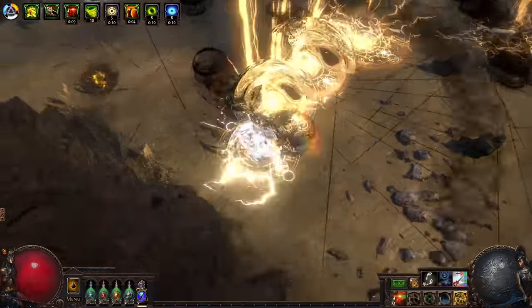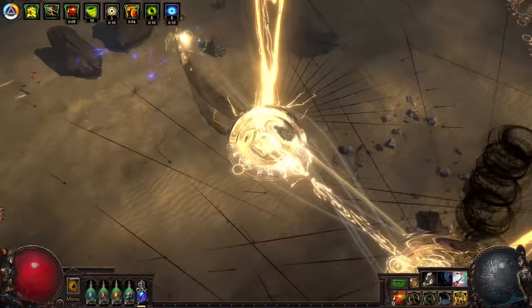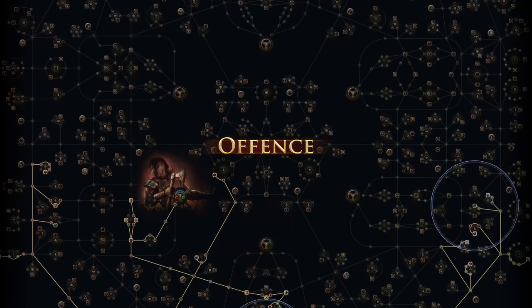To summarize: we're attacking, which triggers Lightning Warp, which has no duration and a tiny cooldown, and we're teleporting where we attacked. Repeat and we have a true zoomer. So how are we reaching these specific numbers?